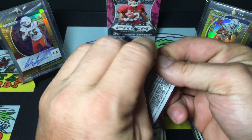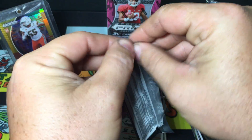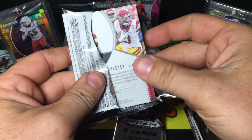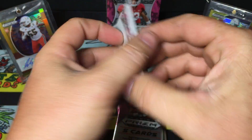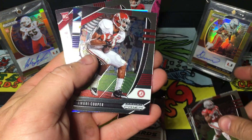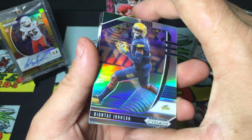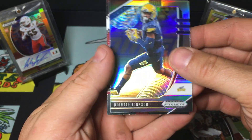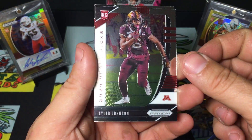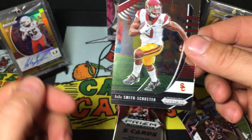Pack 3. I need a Tua - I haven't pulled a Tua yet and it would be super sweet. I wonder where this auto is going to be, I wonder if it's in this pack. Terry McLaurin, Amari Cooper, Deontay Johnson, Tyler Johnson, and a JuJu Smith-Schuster.